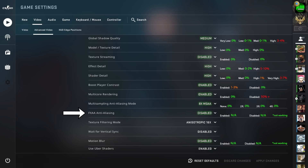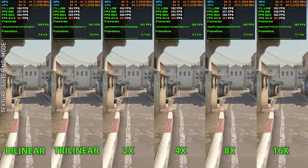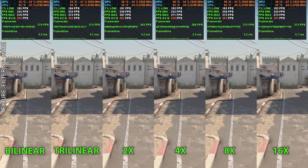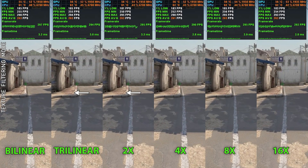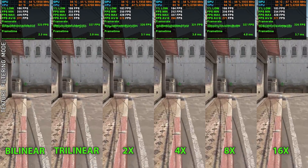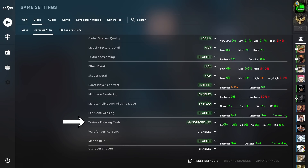Texture filtering mode is the same as anisotropic filtering in most games. It determines the distance and angle at which ground textures are rendered to full resolution — in plain English, how far ground textures render to full resolution. Unlike most games, in CS:GO this setting also affects some wall textures. Most importantly, the fps benchmarks show zero significant difference from turning this up. We'll set this one to 16x because we love improved visuals with no performance impact.